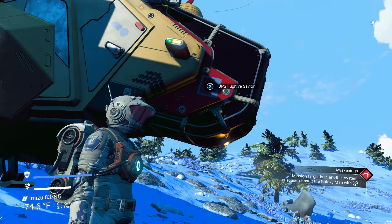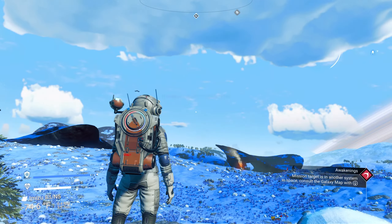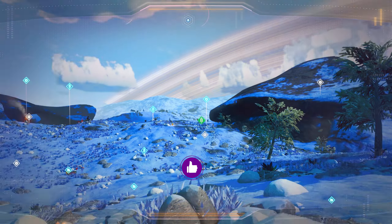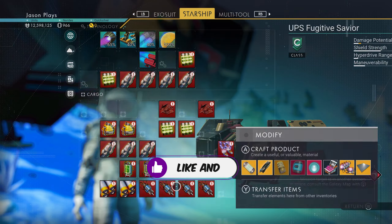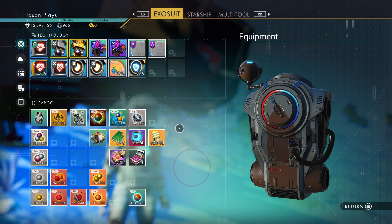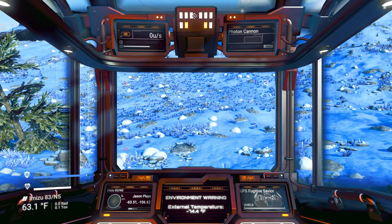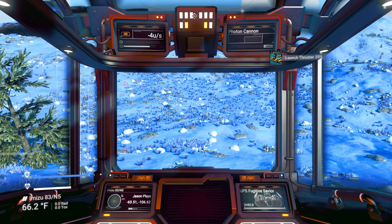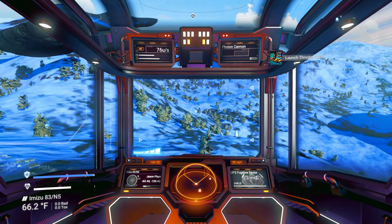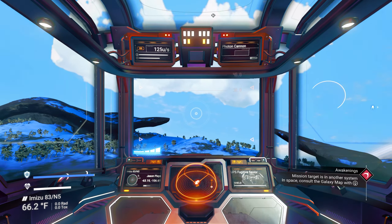Welcome back to No Man's Sky, everyone. Jason here, and this is our fugitive run. We are currently in an outlaw system looking for a solar ship. Last episode we got a ton of cargo — inventory upgrades for our exosuit. Now we're just looking for either a crashed solar ship or any kind of solar ship, simply because we need one to enter an outlaw space station.